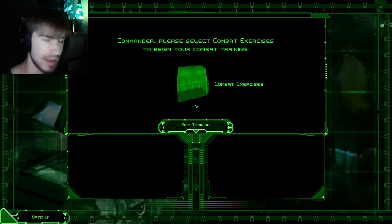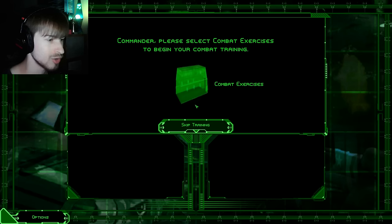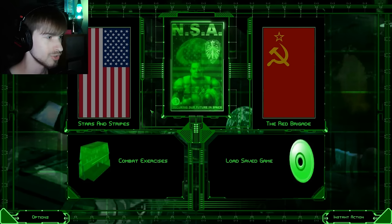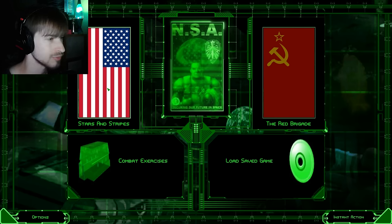It asks you to complete the combat exercises right up front, which are the training missions. I'm going to skip that for now and might leave the training missions for another video. So we're going to choose the Stars and Stripes campaign, which has us play as the NSDF — the National Space Defense Force.